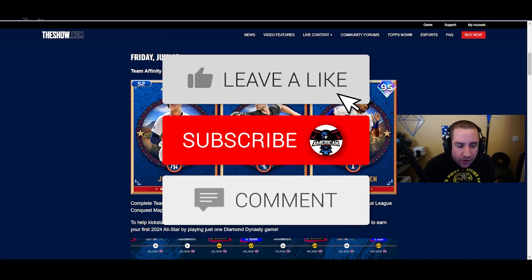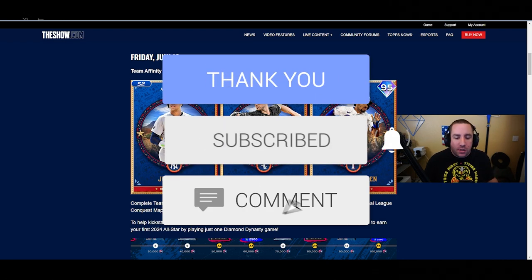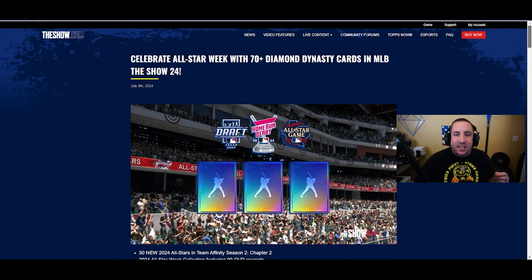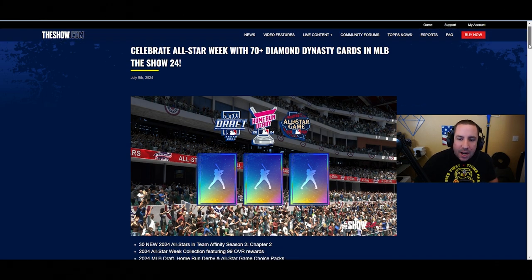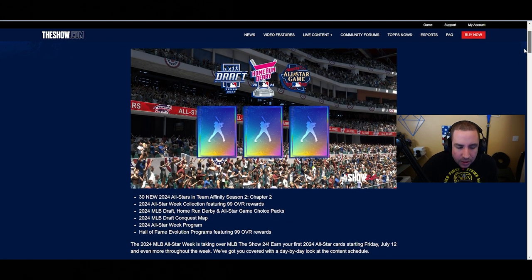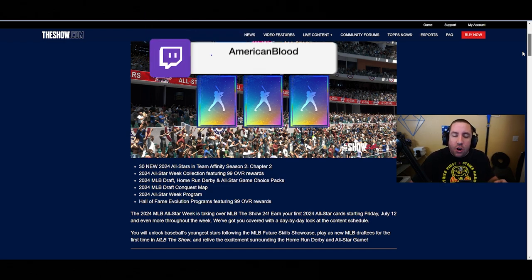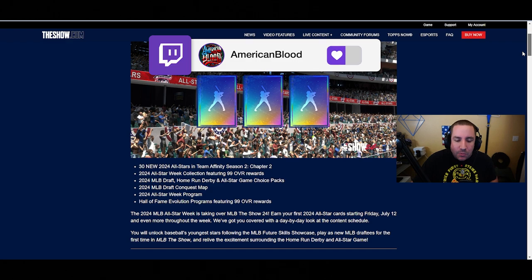The new Team Affinity will include Juan Soto, Garrett Crochet, and Marcus Semien. On top of that, 70-plus Diamond Dynasty cards and new Diamond Dynasty star cards for All-Star Week will be coming, including 30 new Team Affinity cards.